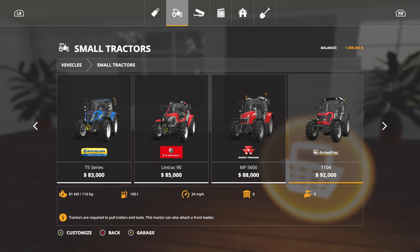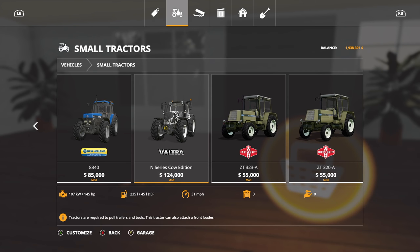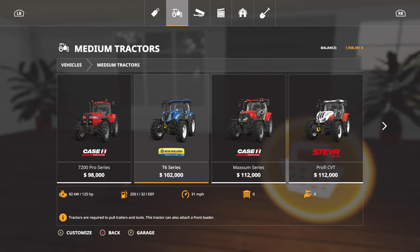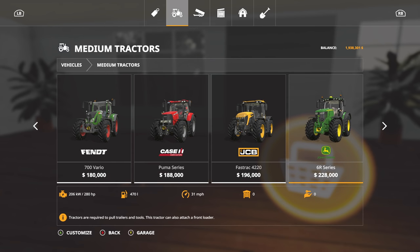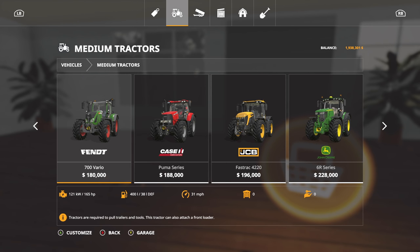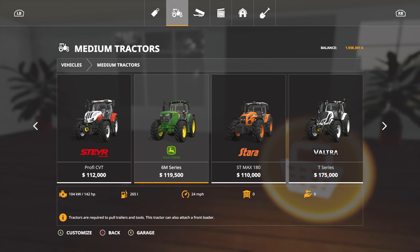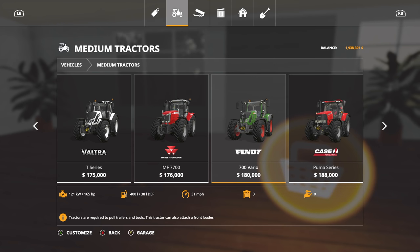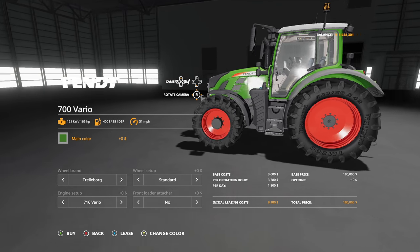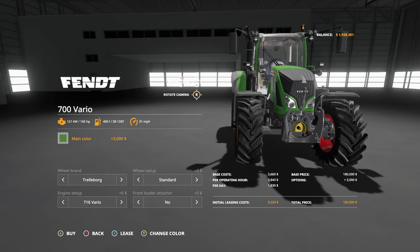The second purchase is going to be a smaller tractor for working the animals and getting from point A to point B. The Valtra kind of stood out at first, but there are other options we can put front loaders on — for example the Fastrac 4220, though it's a little big. We could go for a Fendt 700, or a John Deere 6M, but we've already bought a John Deere so that brand is off limits. I'm thinking a Fendt is the way to go — something different, going with old Fendt rather than new Fendt.